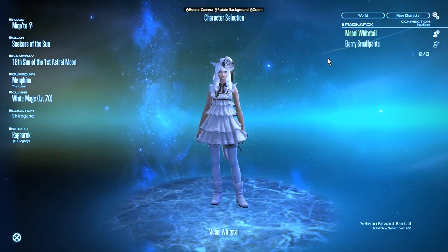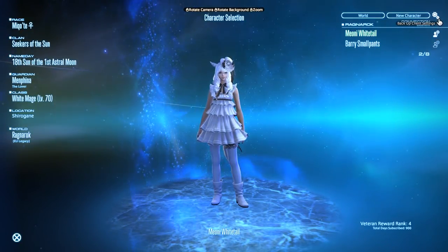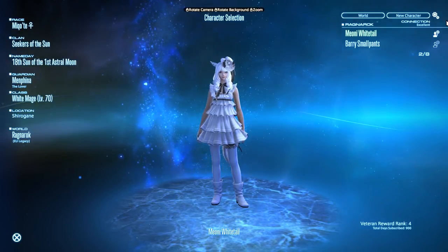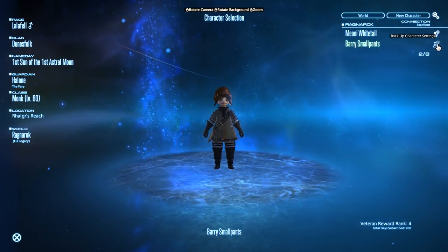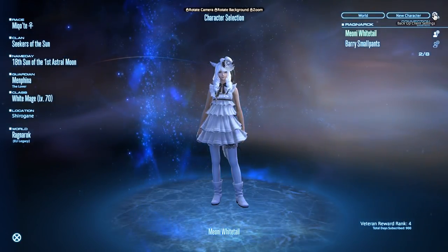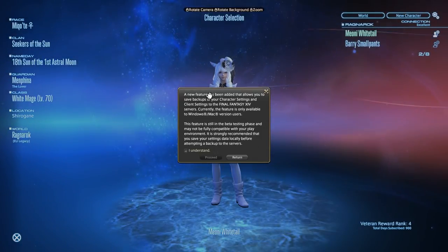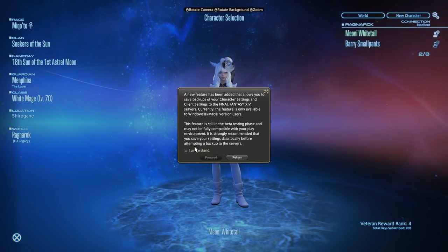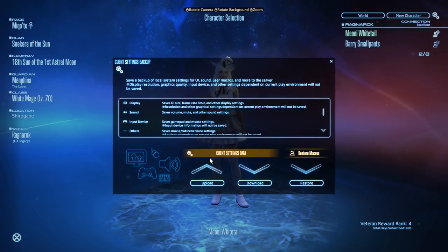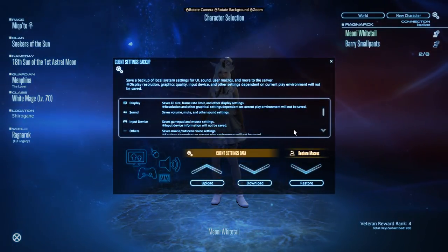Next to both the character name and the new character button at the top right of the screen will be these cogs. Characters have a hollow person icon and a cog, and the other one is just cogs. First, let's look at the client settings button, which is at the top of the screen. This cog button will allow you to go into a menu where you're able to agree to the terms of the beta of this function and then list the sort of things that can now be backed up to the server.